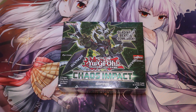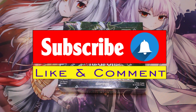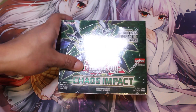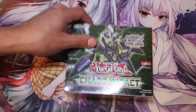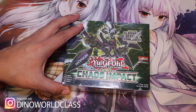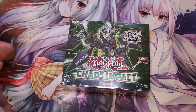Hey guys, welcome back to Dueling Destination. Today we have a special box opening — the newest Yu-Gi-Oh set that just came out, Chaos Impact. This set has some great cards I'm looking forward to playing in my True Draco deck, the Unchained cards. This opening is dedicated to my good friend Kowal — his birthday was this past week. We're going to try to pull a prismatic secret rare. Remember to like, subscribe, and share with your friends.